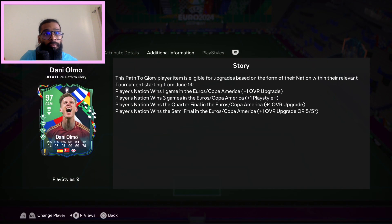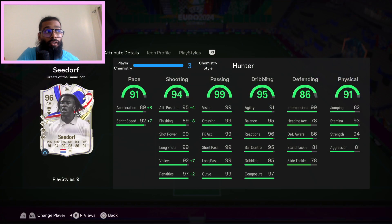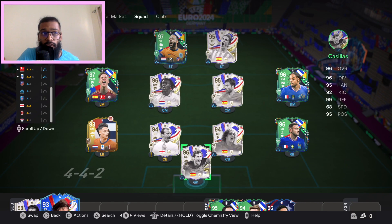Gnabry went from a 96 to a 97 with ridiculous stats, but for me he doesn't really fit the bill — I've not had a good time playing him in game. That's just my opinion and the way I used him. He just wasn't as impactful as some of the others. Seidov went up from a 95 to a 96 so far, and with the Dutch set to play against Spain, it could be interesting to see whether Seidov gets that last point — or whether all these Spaniards like Almo, Fernando Torres, Xabi Alonso and Puyol get further upgrades.